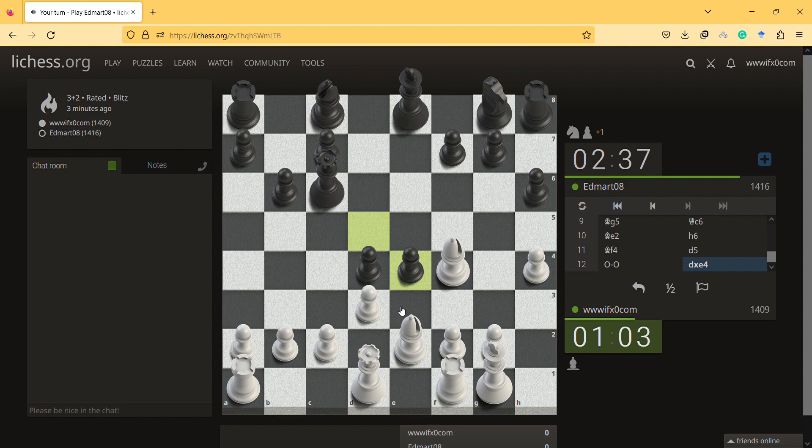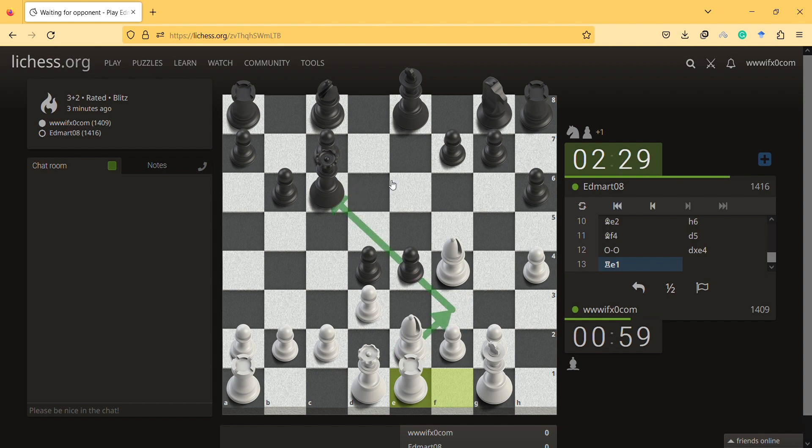The piece I sacrifice is indeed important. If I bring it here, he cannot take it. Once I take it, this is check, and take. The king is in the middle. Some grandmasters say that once the king is in the middle, just focus on attacking — you can sacrifice pieces and play a bit crazy.